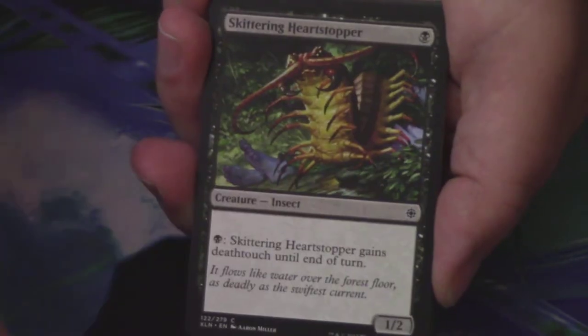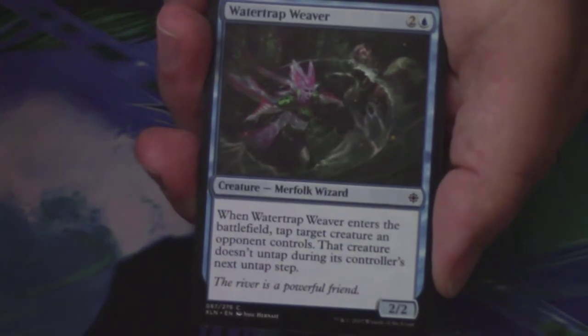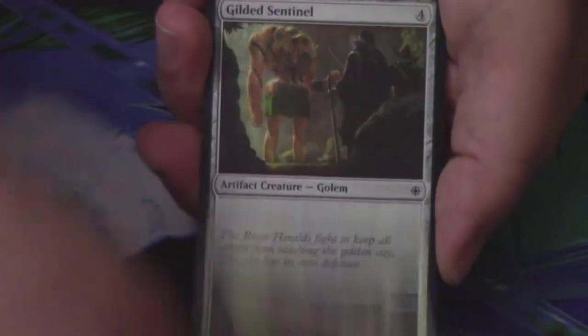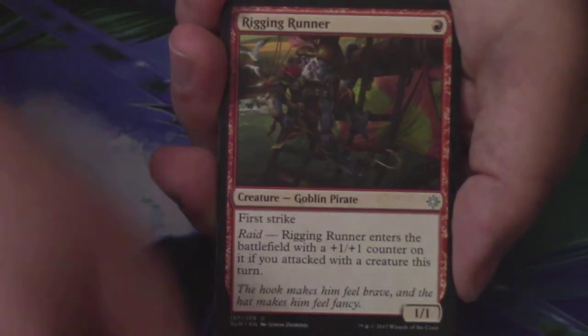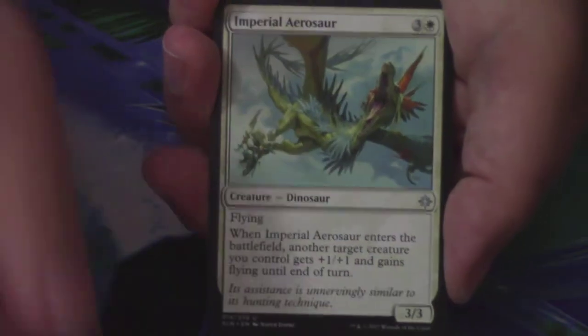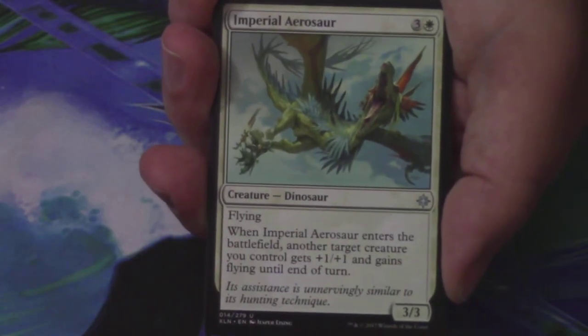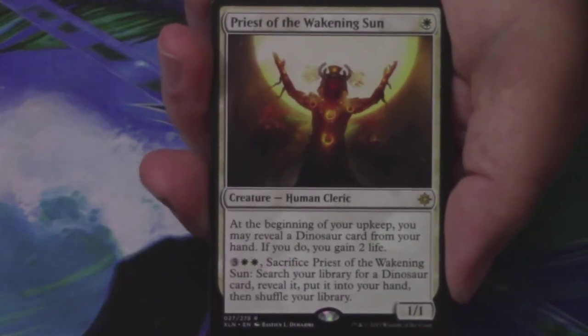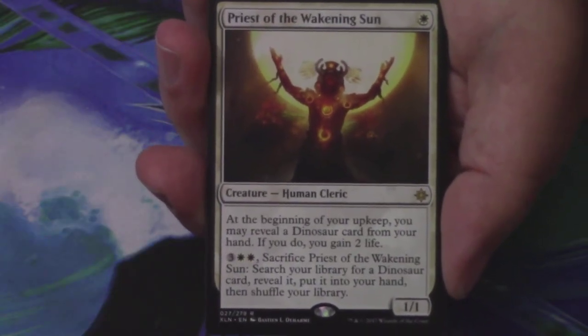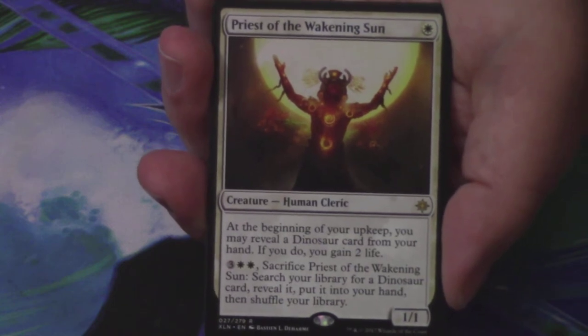We have a Skyblade of the Legion, Skittering Heartstopper, Dual Shot, Slash of Talons, Commune with Dinosaurs, Sailor of Means, Water Trap Weaver, Blinding Fog, Paladin of the Bloodstained, Gilded Sentinel, Elaborate Fire Cannon is the first uncommon, Rigging Runner is the second, and Imperial Aerosaur is the third. And my next rare or mythic is a Priest of the Awakening Sun — definitely not in the top ten. Gorgeous art on this card though.